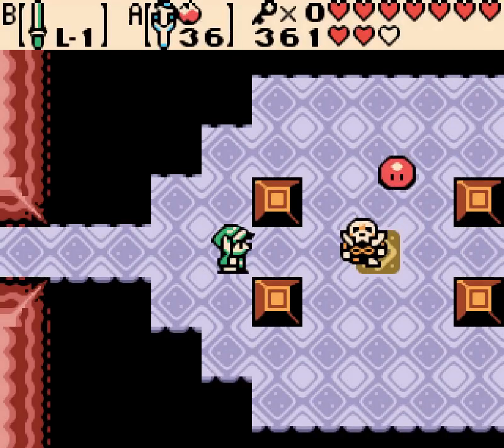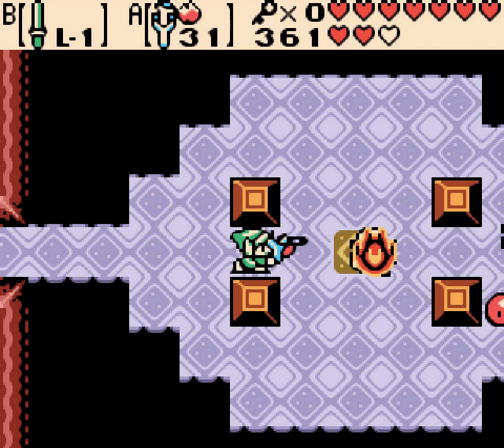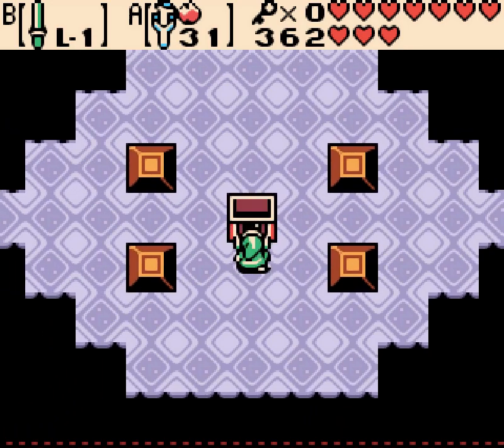It is a pretty cool mechanic. But yes, the high-pitched whine that happens every time you use it is quite annoying. I do like that every time you press the button it switches polarity, so there is some strategy to using it. There's a couple puzzles later for that. One cool feature is you can use it to bring iron knuckles closer to you — if that's something you want to do.